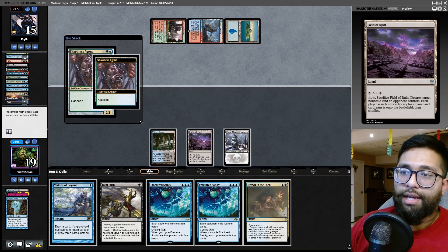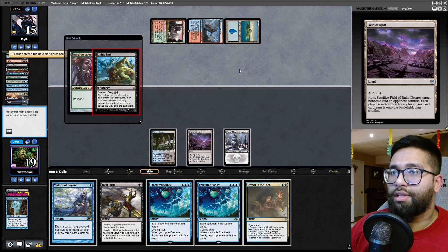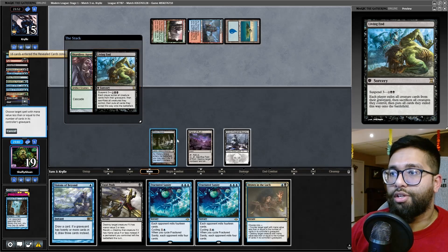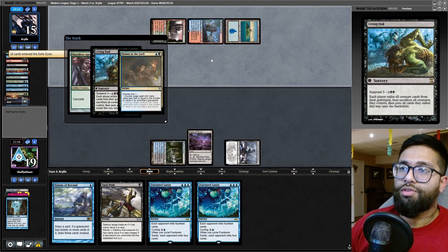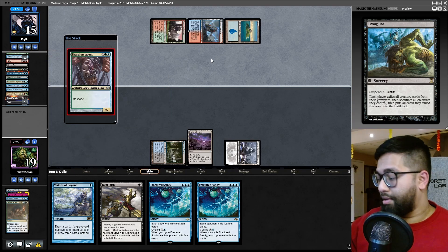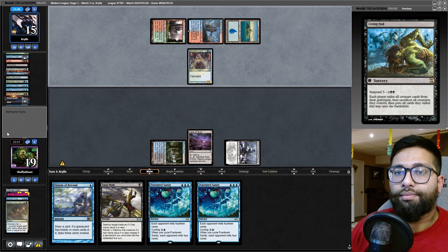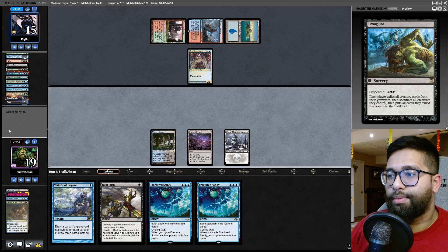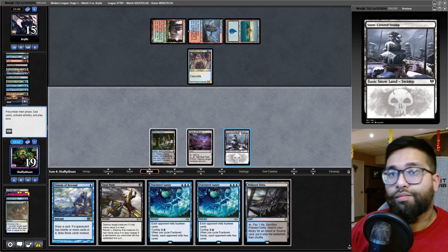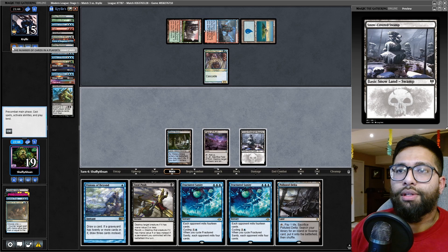They have the third land, so I just have to hope they don't have the thing. I can stop the first instance, which is nice. They put Living End on the stack — I can Drown the Living End. I can Drown the Living End, which is great; this can't be forced. Pass right through.